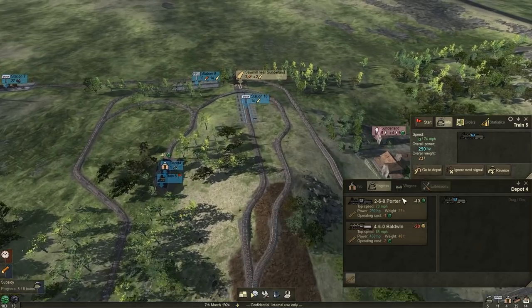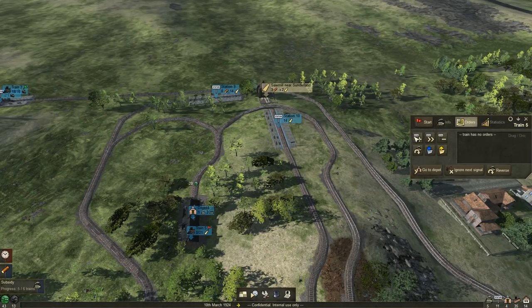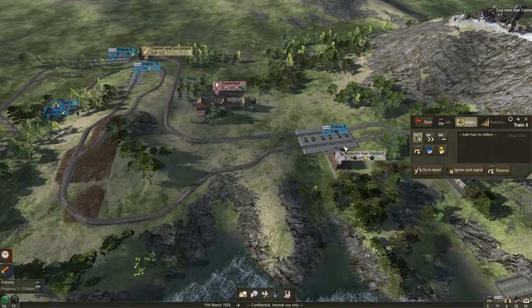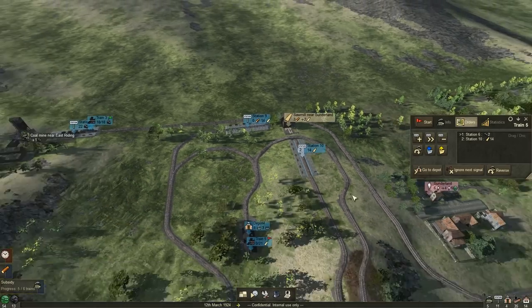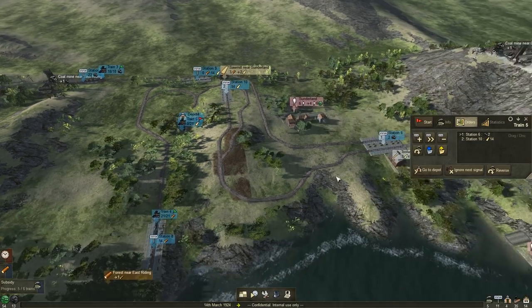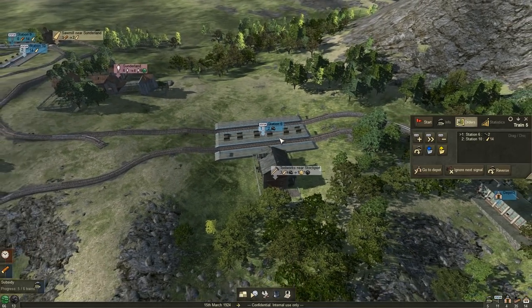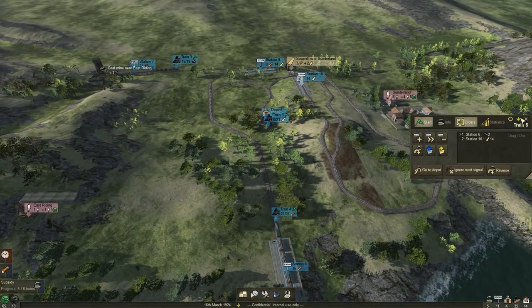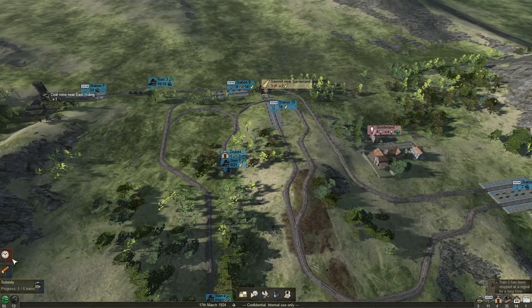We're going to buy a porter and some cars for lumber — the wronghofer wagon. Let's grab ourselves a route: we have to go there first in order to circle back, which will give extra time for lumber to load. We have coal sitting here — it looks like it's using the coal little by little. Let's go ahead and start that train. Yet another train — our fifth train now. We've got five trains. That's incredible.